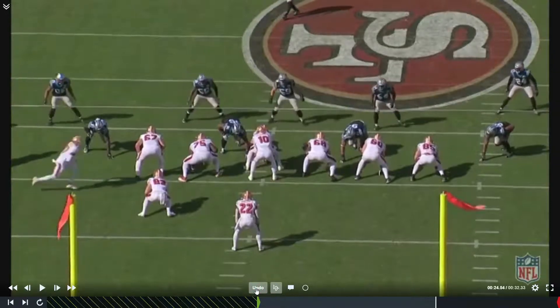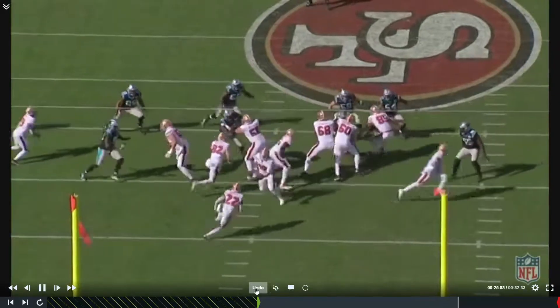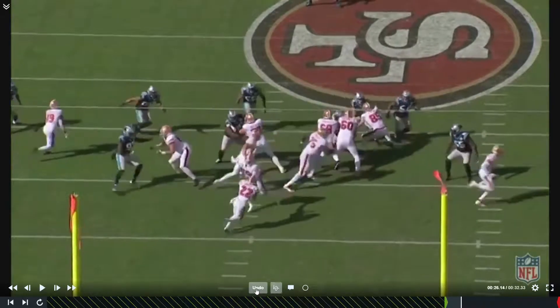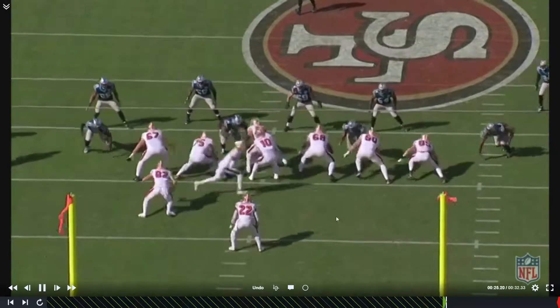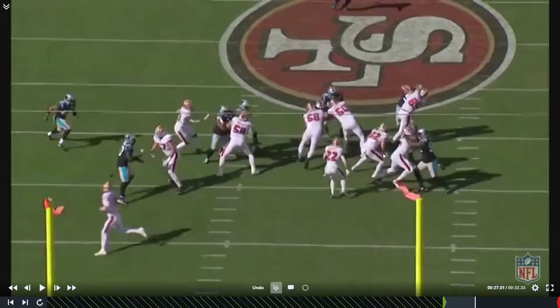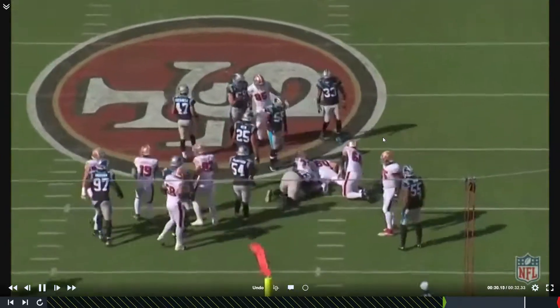It's a simple, good combo block — the right tackle and right guard working together to the middle backer. You have the tight end taking care of the middle backer and the guard kicking at the end, with the backside fullback coming through. It's a very common gap scheme play.